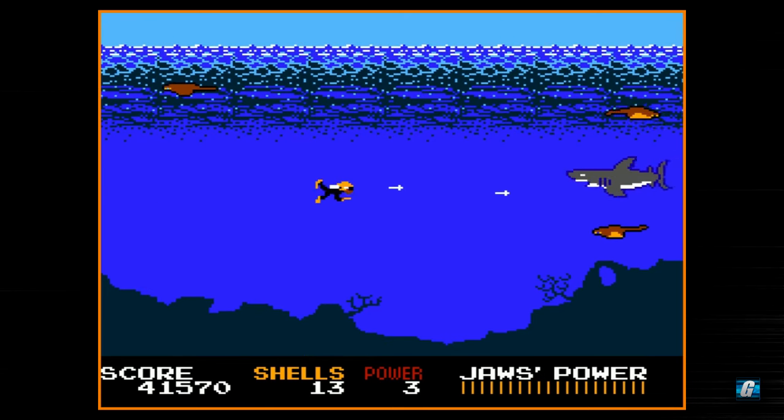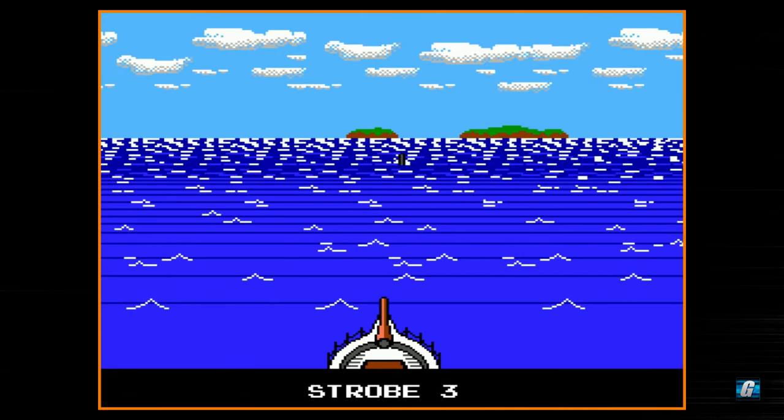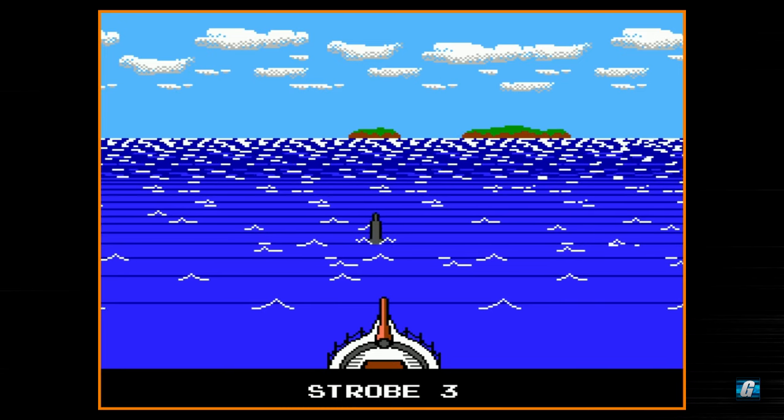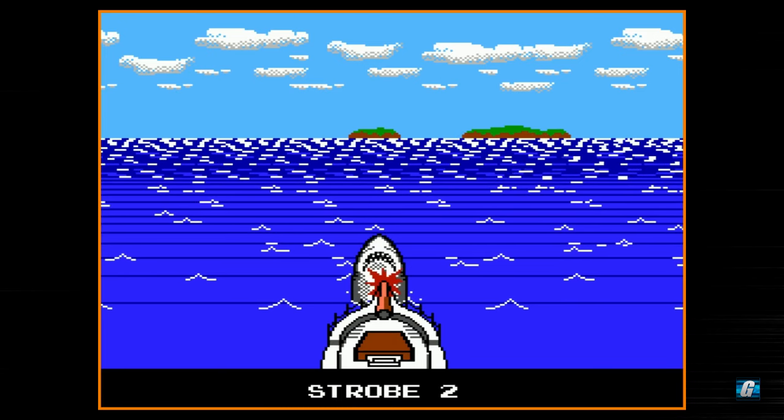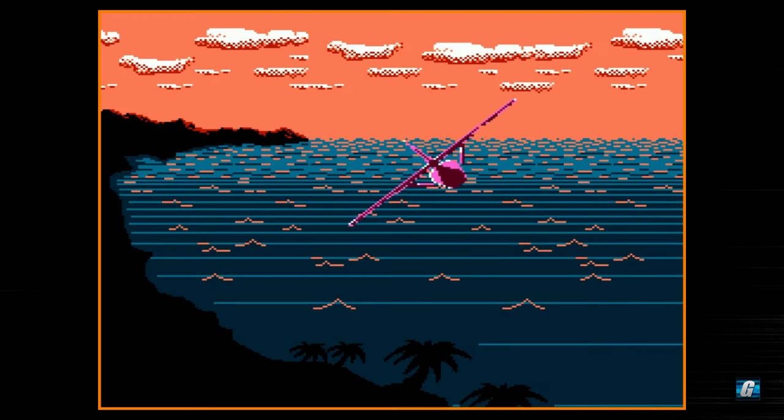Alright, Jaws is almost there. Final scene. So what we want to do is use the strobe when Jaws is perfectly centered with us and on that bottom line. And then boom — we just beat the game. Yeah, so on that bottom line he's close enough to the boat, and if you don't get the distance just right, you miss him completely when you try to poke him with the front rod of your boat. But yeah, that's the whole game.